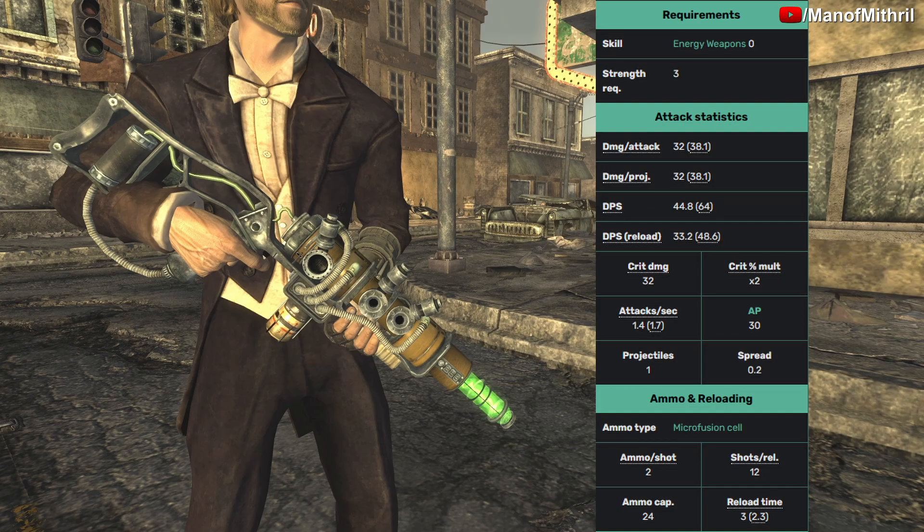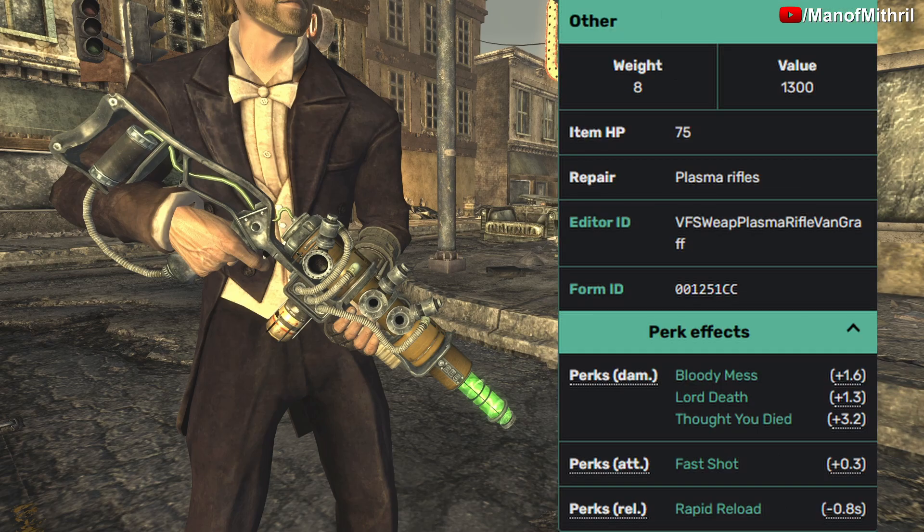To use this weapon in VATS it costs 30 AP, it shoots one projectile, and its spread is 0.2. The ammo it uses is Micro Fusion Cells at 2 ammo per shot, 12 shots to reload, and 24 ammo capacity. Reload time is 3 seconds, it weighs 8 pounds, value is about 1300, HP is 75. Perks that affect it are Bloody Mess, Lord Death, Thought You Died, VATS Shot, and Rapid Reload.